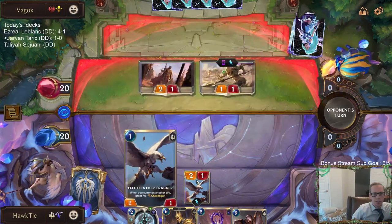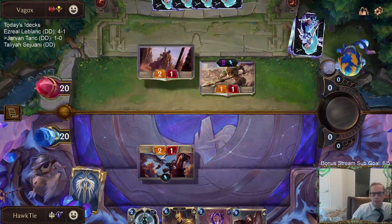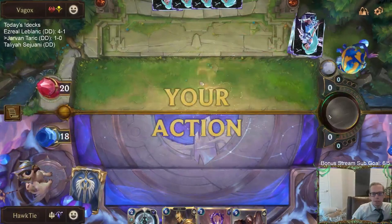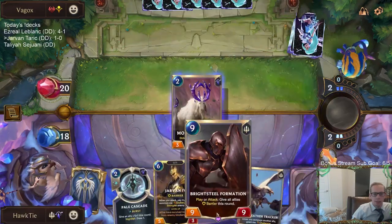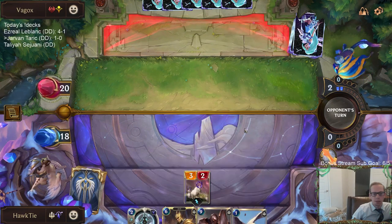I guess I just take this trade. I don't love it, but I think I'd rather have this trade than just take two damage and then have that thing block my Mountain Goat. The Brightsteel Formation is our worst card here because this game is probably going to be over by turn nine, so that was the worst card for us to draw.